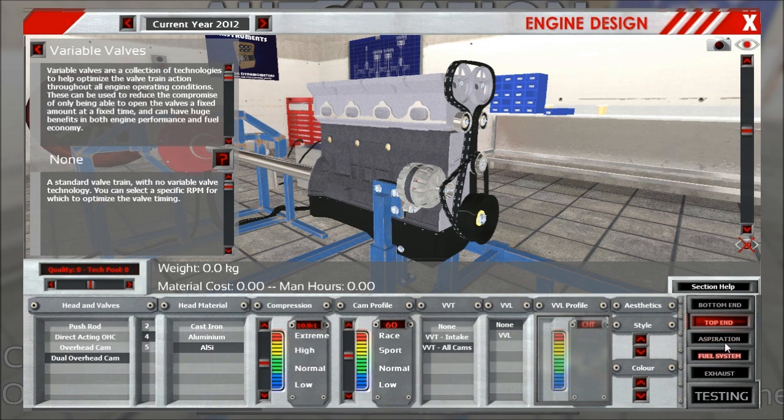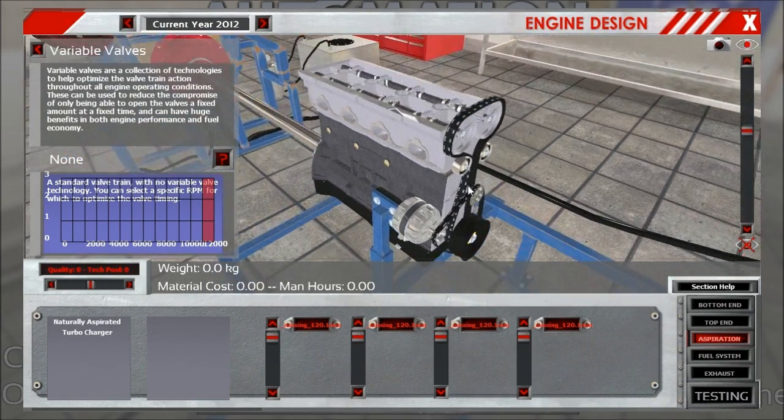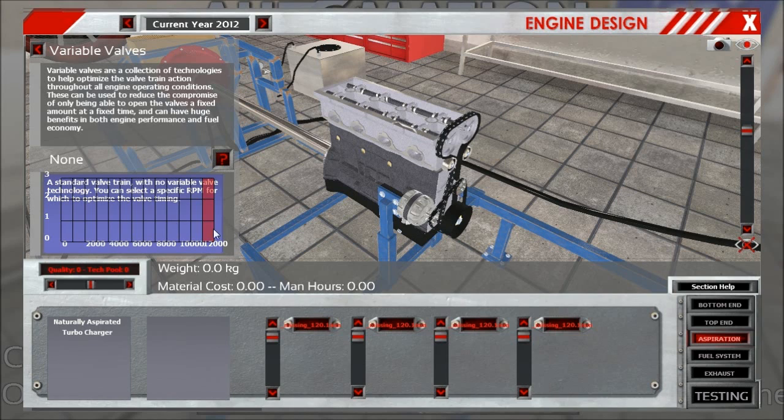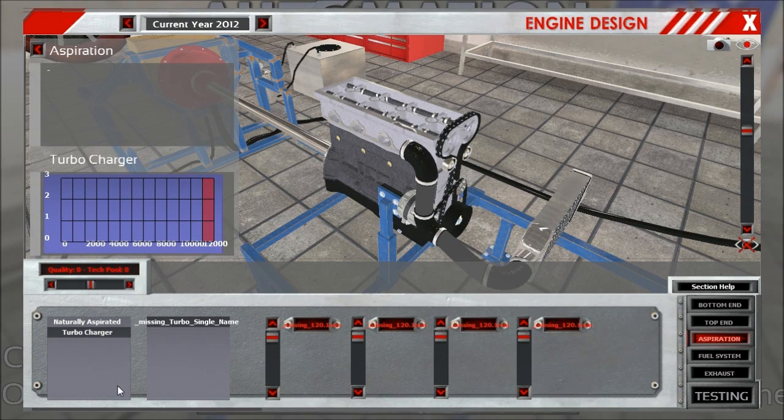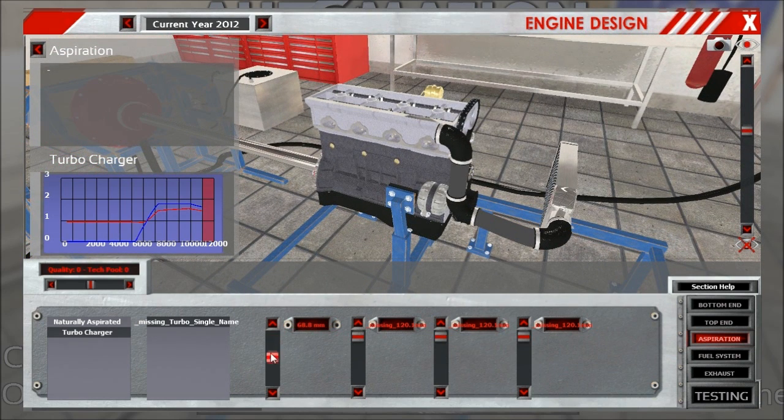Don't get worried when you see this god-awful UI, because this is just the very, very, very preliminary thing, as is everything you see in this video. Let's choose turbochargers. We saw that while we were playing around with the sliders, it's basically impossible to guess the outcome of what you are currently building.